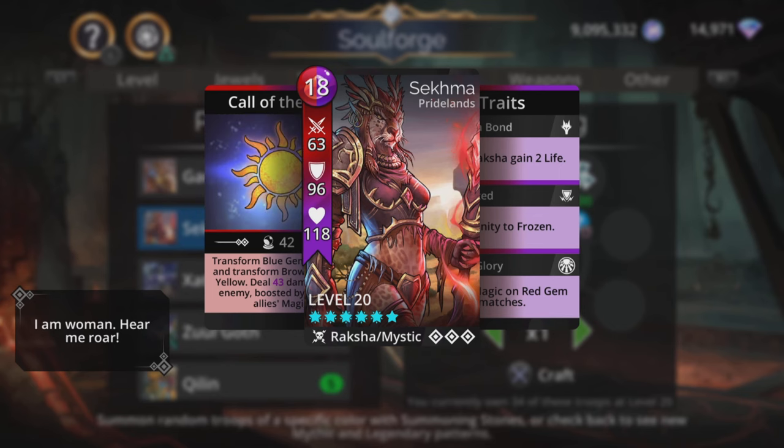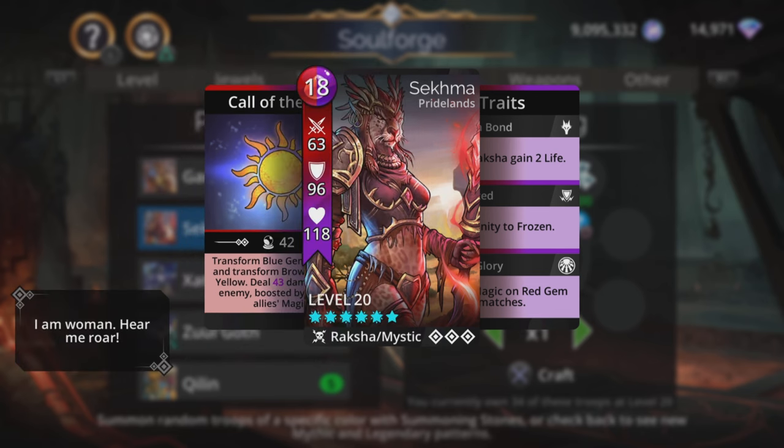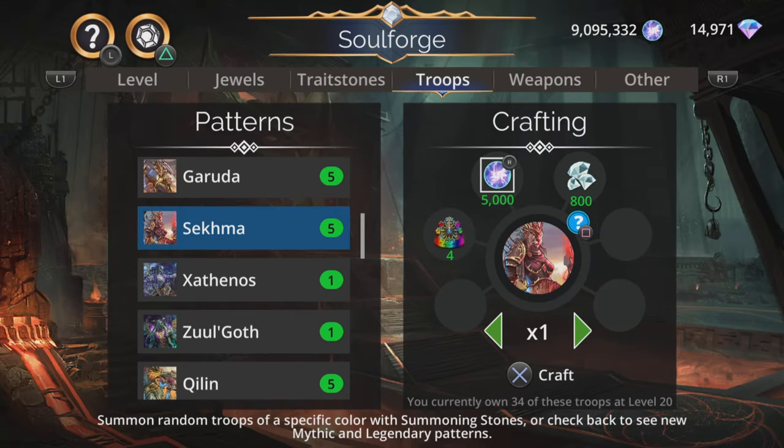Sekma — I used to love using this troop in the early days, really really cool. Transforms blue gems to skulls and brown to yellow, then deals magic plus one damage to an enemy boosted by all other allies' magic. If you boost up all other allies' magic, that boost can be really really good and Sekma can dish out a lot of damage. Combined with transforming blue to skulls and brown to yellow, it's a very decent troop indeed. And gains two magic on red gem matches is nice as well.